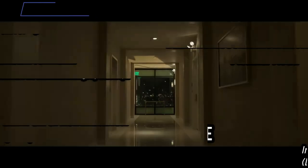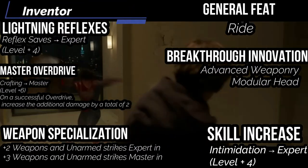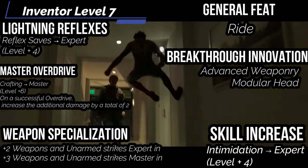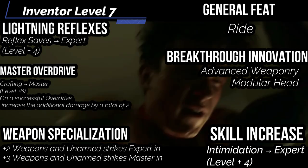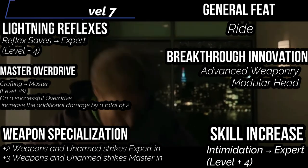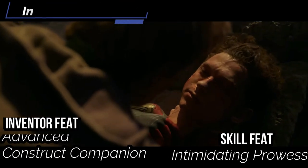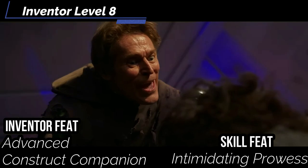At level seven, you get breakthrough innovation — pick advanced weaponry to give our construct an unarmed attack, and give it the modular head to deal bludgeoning, piercing, or slashing damage, so the glider can ram people, stab people with the spikes on its body, or swing to cut people around it. For general feat, grab Ride to automatically succeed on any ride checks for our glider. Lightning reflexes brings our reflexes up to expert. Master overdrive makes you a master in crafting, dealing two additional damage on a successful overdrive. Skill increase: get intimidation up to expert. Weapon specialization gives you two additional damage with weapons and unarmed attacks you're expert in, and three if you're a master.